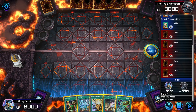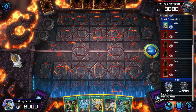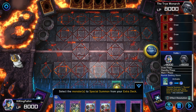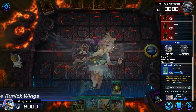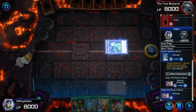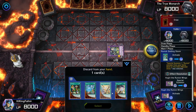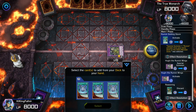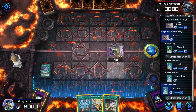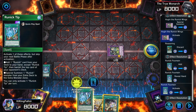Even though this is not a combo deck, there's still a small setup you need to do. With one Runic quick play plus one random card: summon Hoogan, add Runic Fountain, activate Fountain — and you still have three cards in hand that are hopefully Runic quick play spells.